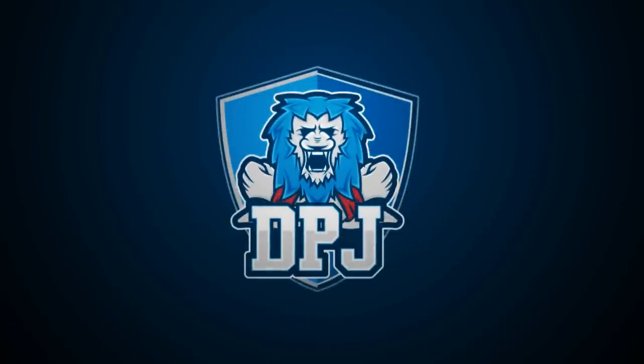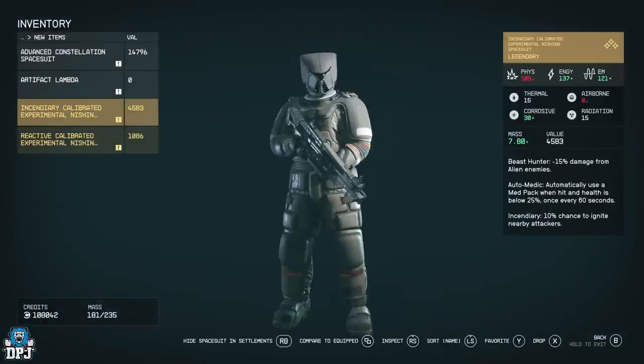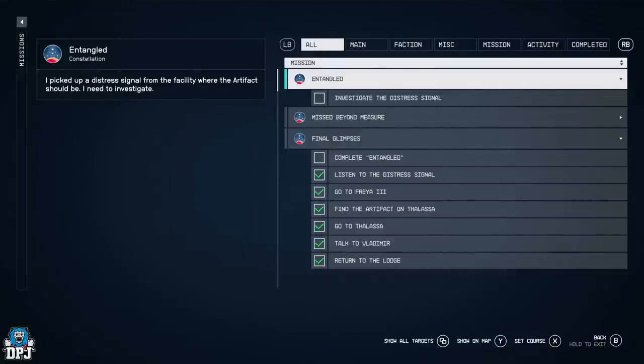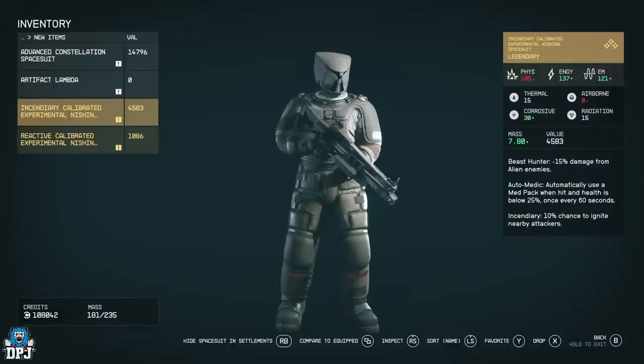Today I'm going to guide you through an amazing secret space suit for Starfield as well as an amazing secret weapon you can easily miss. They are obtained from a late story mission called The Entangled, so if you aren't at this spot yet or don't want the story spoiled, save the video and come back later. If you aren't fussed about story details, I'll try and keep it spoiler free as usual.